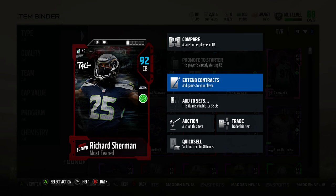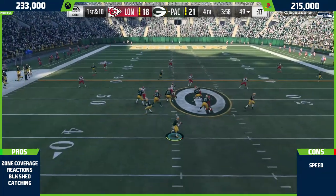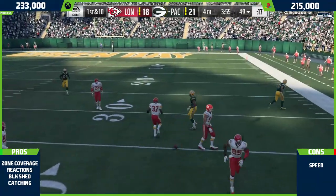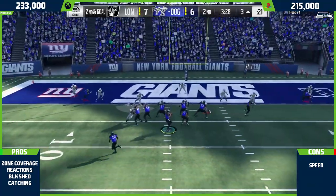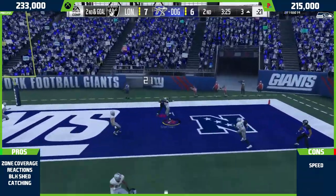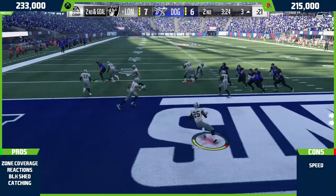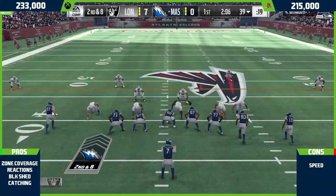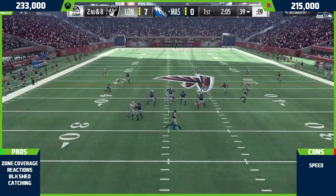Looking at his prices: 233K on Xbox and 215K on PS4, which is really cheap considering he has that 91 zone threshold. He's going to be one of the cheaper cards with elite zone coverage. He actually has 92 zone, so if you get the Tier 3 Read and React, he goes up to 94 zone coverage, which is really high for that price.